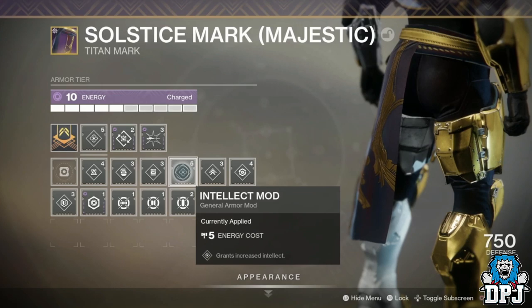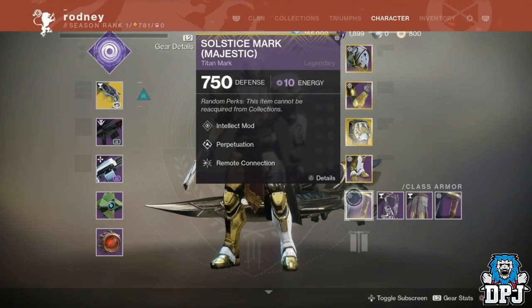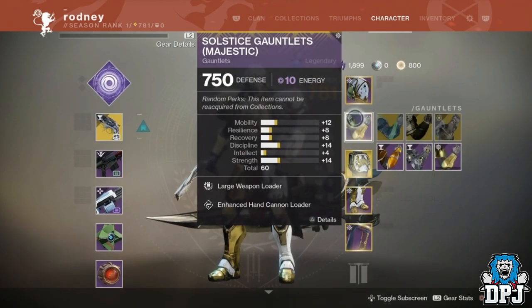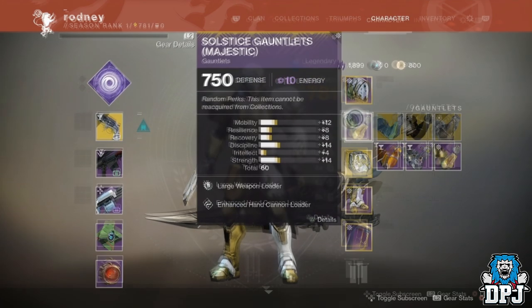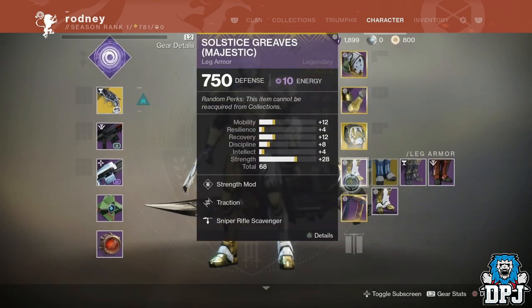These new mods come from a variety of different places. The gunsmith will continue to sell them. You will also be able to get them from gunsmith packages, world engrams, and enhanced mods will drop from end-game activities like Iron Banner and so forth. Bungie also mentioned that all legendary gear which drops in-game, come Shadowkeep in October, will drop as Armor 2.0.